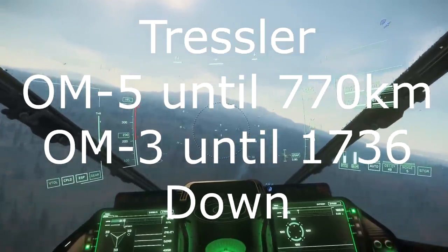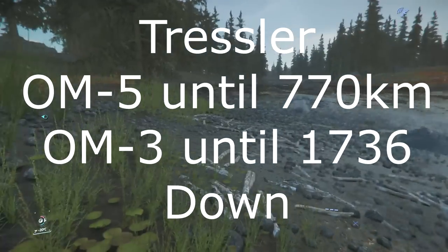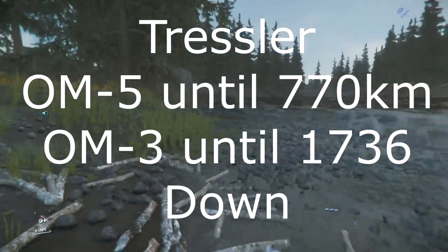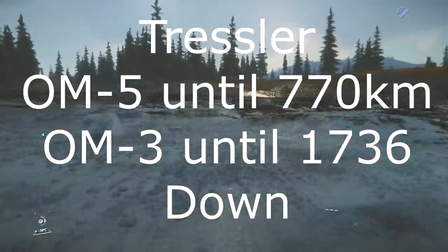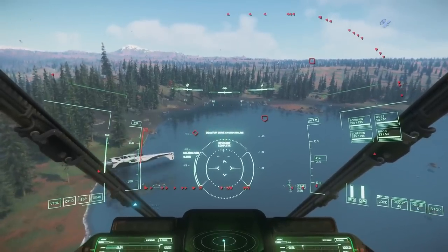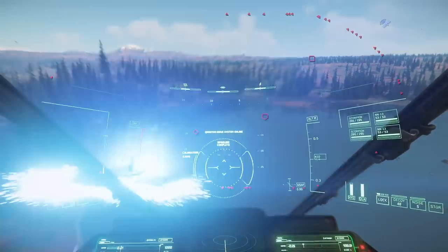You fly to Port Tresler, head towards OM-5 until you are 770 kilometers from it, then turn towards OM-3 until you are 1,736 kilometers away from it, and then head straight down looking for the river. You can wade into the river in a space suit. While it might look tempting to land your ship in the water, don't.